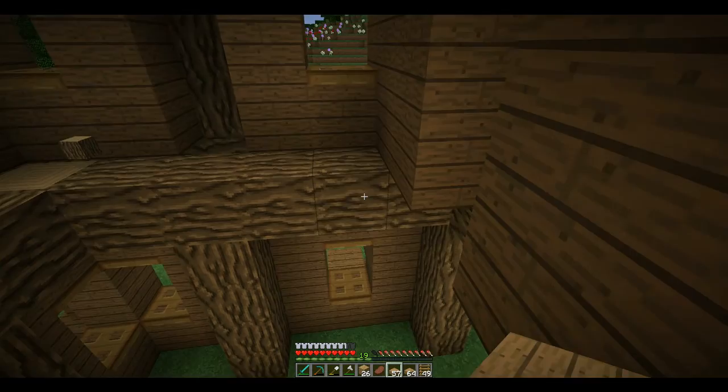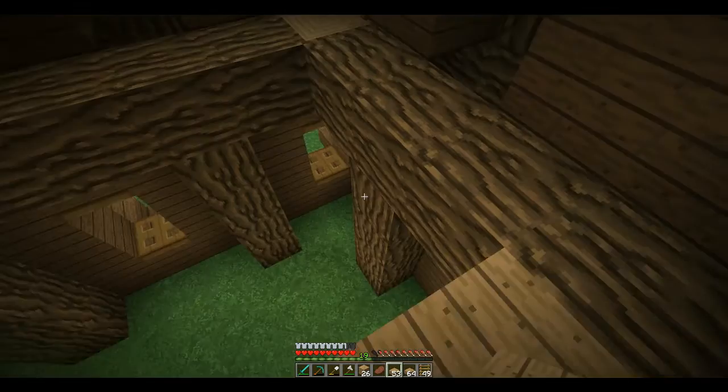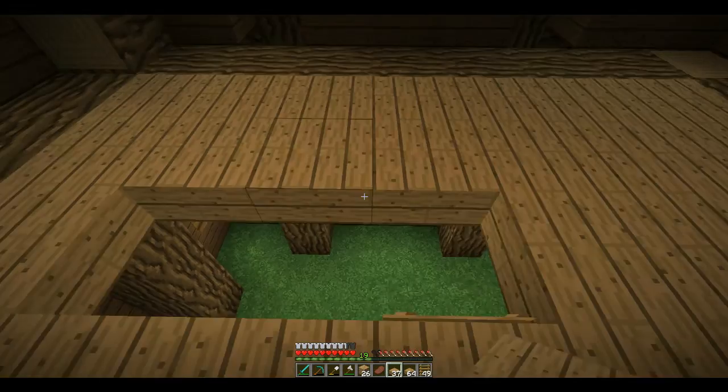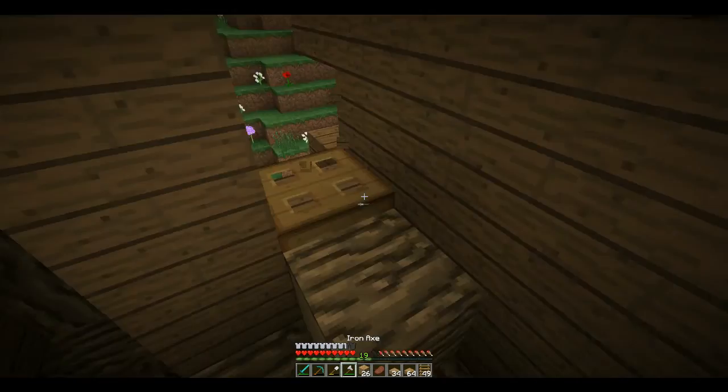Let's put down some stuff right here — it needs to be all around this side, and even right here because it's going to be viewed from the other side. This is going to act as a hayloft. It's just a normal hayloft — in real life it wouldn't really be separated like this one is, but I'm still calling it a hayloft and there's nothing you can do about it.